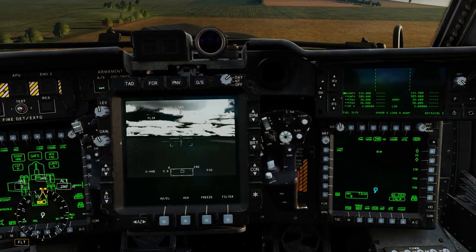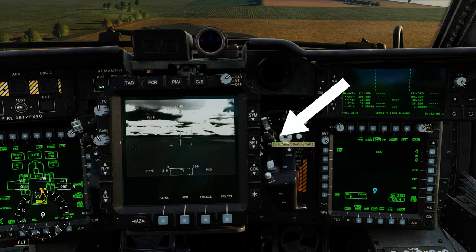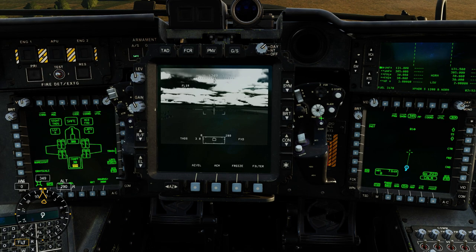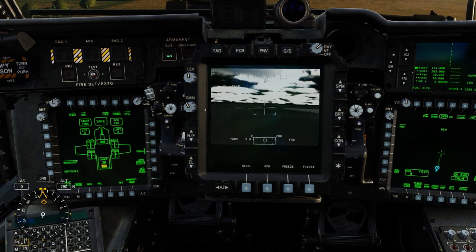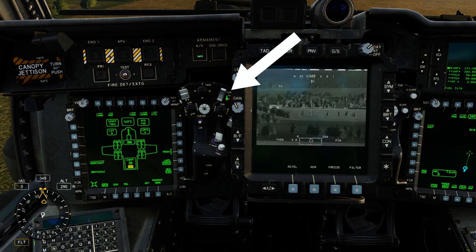First, let's enable the TADs on the right-hand grip — you can assign this button to your preferences. Press TADs, and now we have control, as you can see in the lower-left corner. Now we can move around the TADs. Let's change our camera preferences. Since it's daytime and we have better zoom, let's press the button on the left side and change it to TV mode.